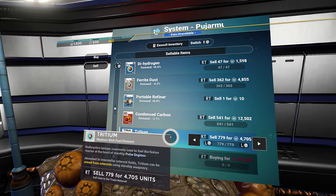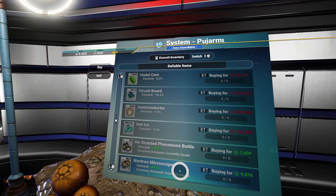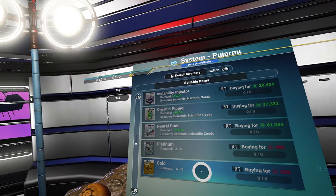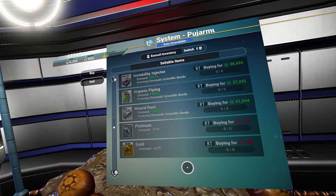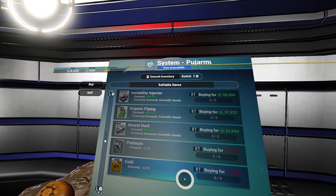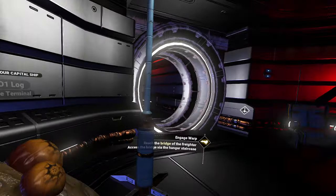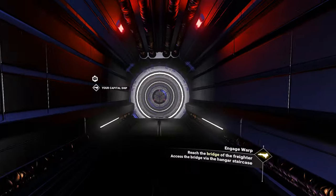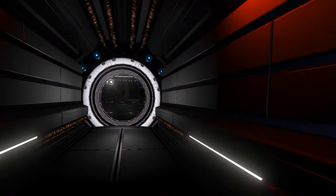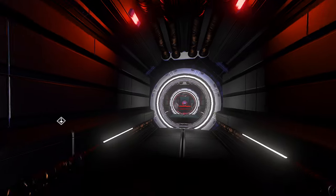Sell this. Here we go. Gold has a negative value here? What? You've got to be kidding. That was past. Okay. Where are the vendors? I need multi-tool upgrades.